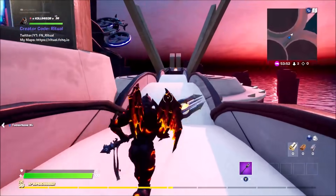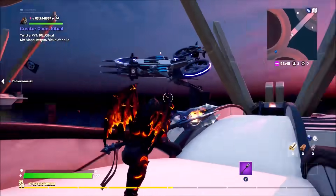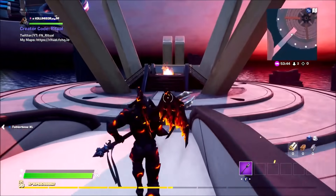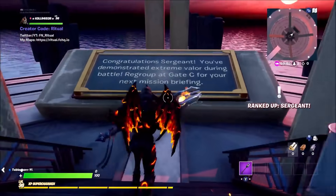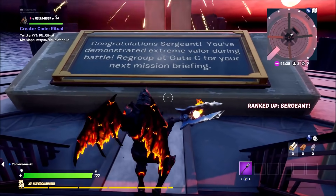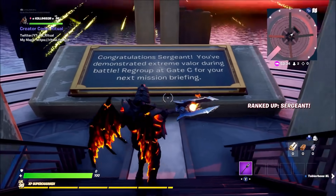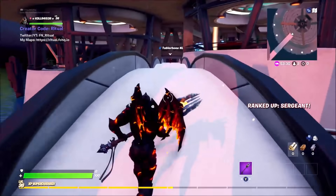So you just want to run all the way to the end. I love these docking stations and those spaceships just look awesome. It's a little bit of a marathon, but — 'Congratulations Sergeant, you've demonstrated extreme valor during battle. Regroup at Gate C for your next mission and briefing.' You get two gold coins and you're graded to Sergeant.